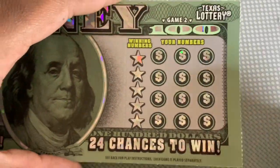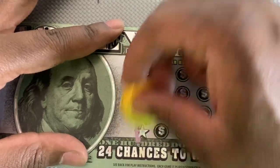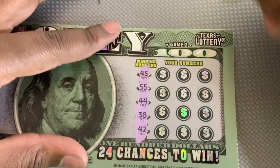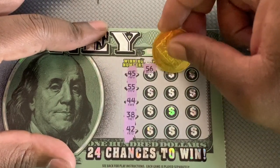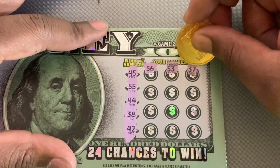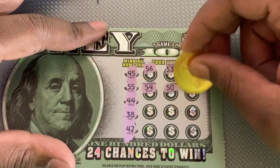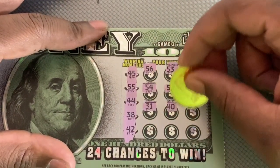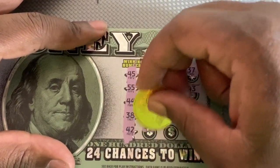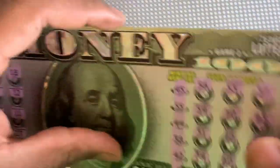Game two: looking to match numbers — we can get a stack of bills for 50 coins, 100, or a gold bar symbol worth 500. We got 45, 55, 44, 38, and 42. Nice to find a win on both sides. Last chance is a 39 — nothing on there. I'm gonna save that and do ticket number 25.